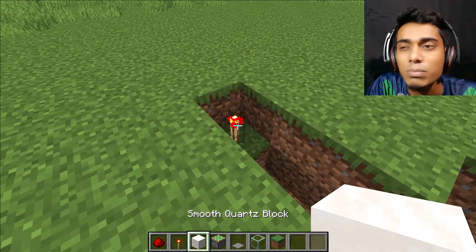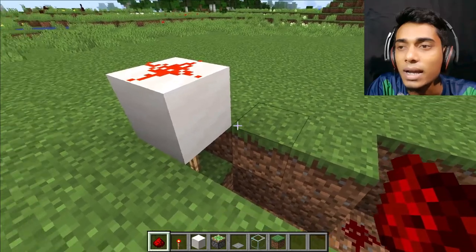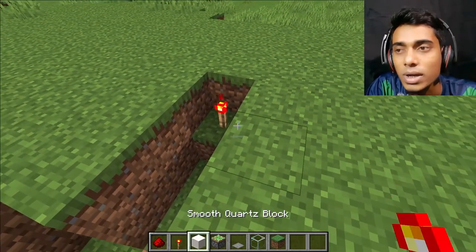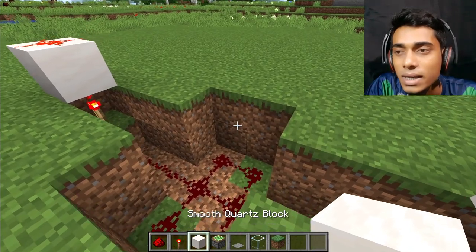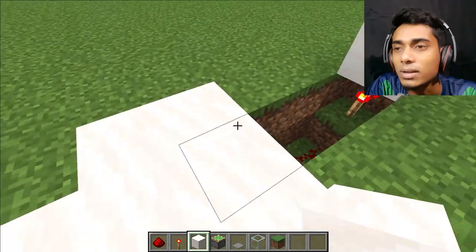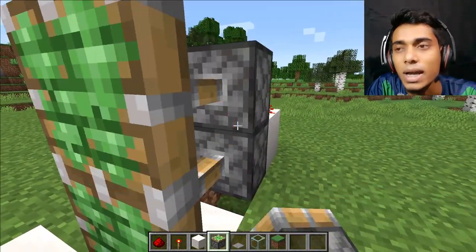Here and here is a smooth block. Now place a redstone dust and do the same thing over here - place one redstone dust and one block, then place one more redstone dust. Now cover this area with white blocks. Yes, it's perfect. Now place sticky pistons - one and two, perfect.